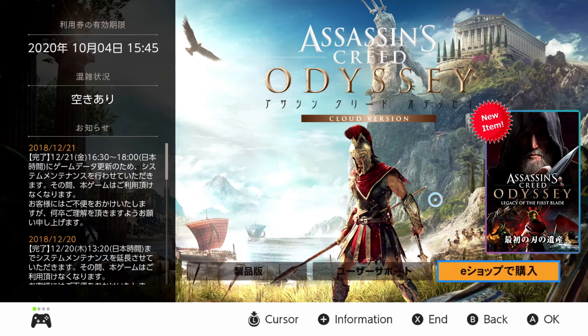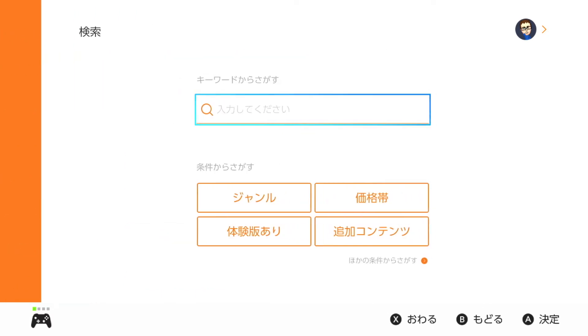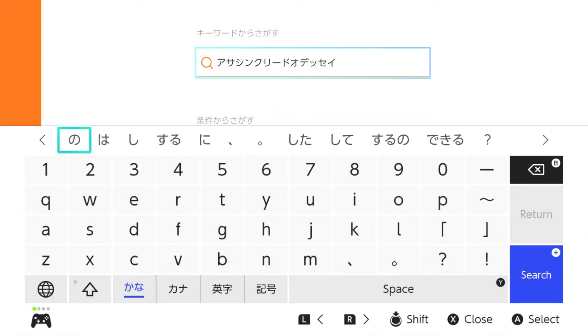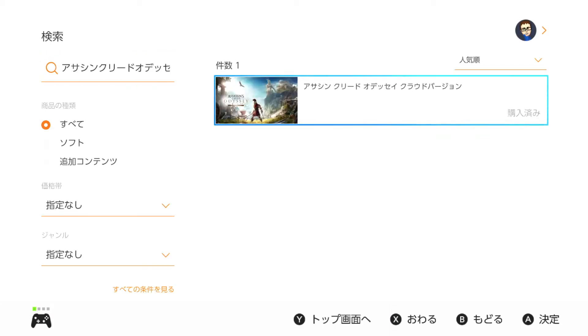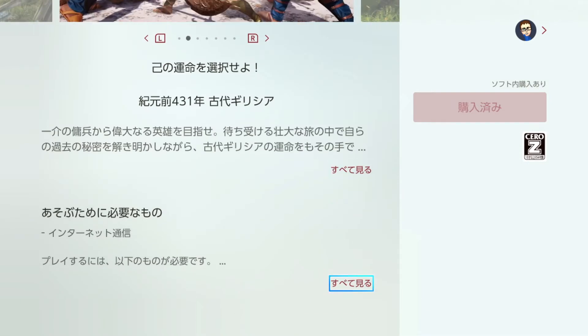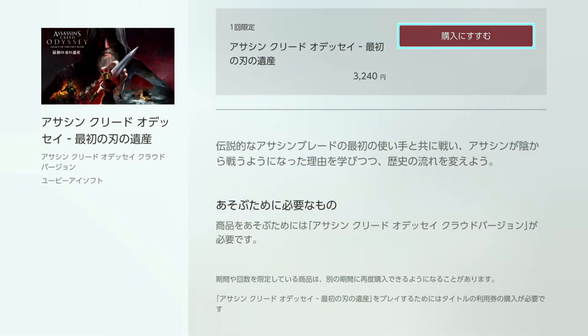So how can you actually purchase this thing? You can't do it here, oddly enough — you actually have to go to the eShop. Once the eShop is loaded up, go to the search bar and search for Assassin's Creed Odyssey. Once that's all loaded up, go into the game itself and scroll through the details. If you scroll down just a little bit, you'll see a section for in-game purchases, and you need to click on that. Once that's loaded up, you can see the DLC available to purchase right there.